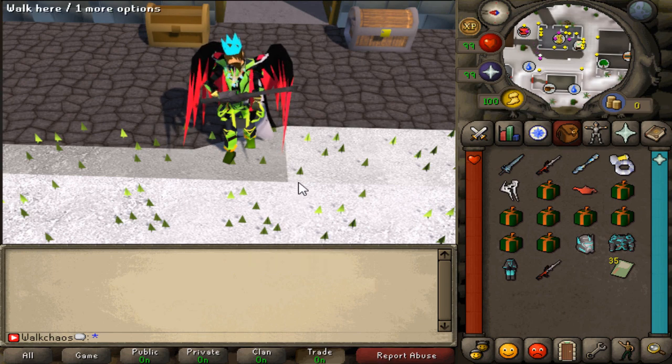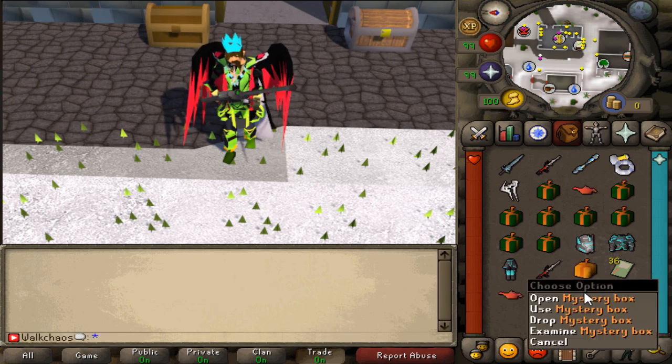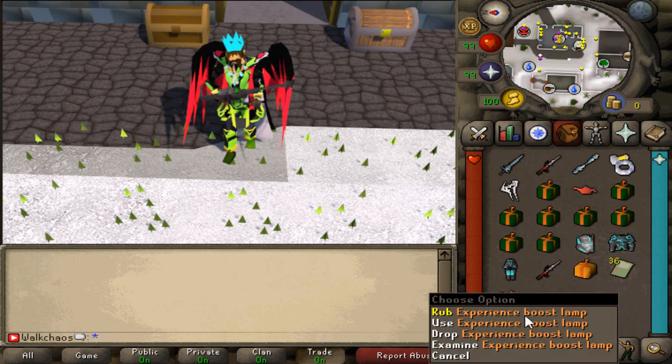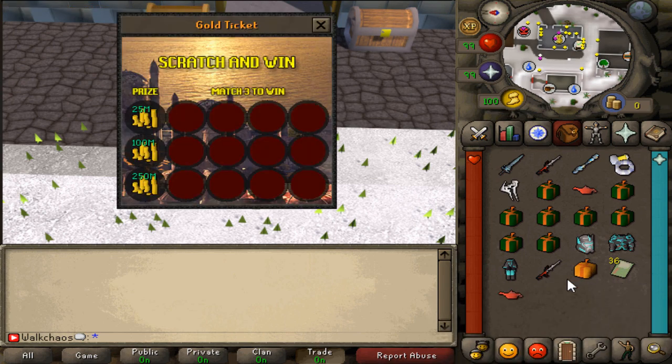When logging in for the first time on Skateboard, definitely make sure to type column column ref into the chat with the code 'walkie'. You're going to be getting a lovely mystery box, an experience boost, and a scratch card which contains some amazing rewards. So definitely make sure to claim that for free — type column column ref into the chat with the code walkie.